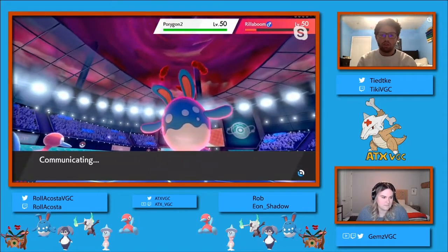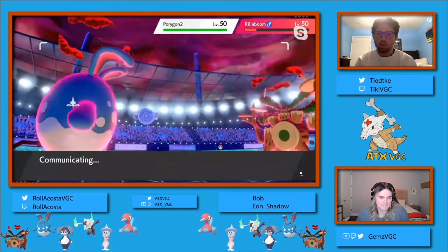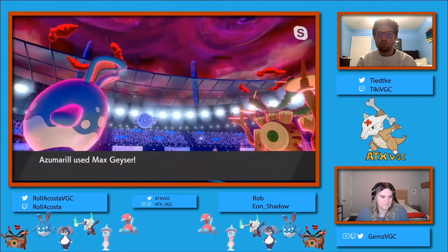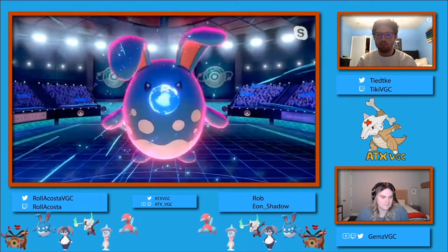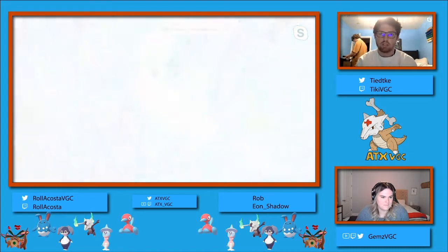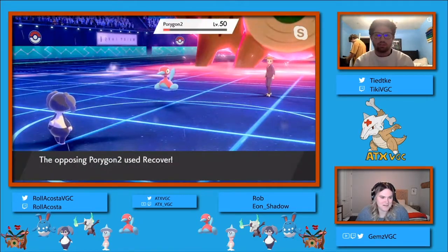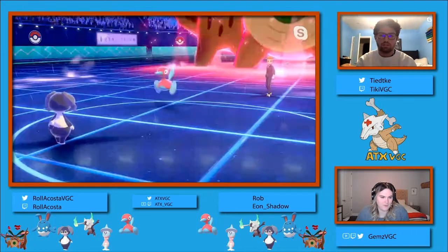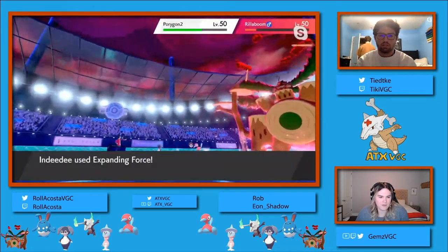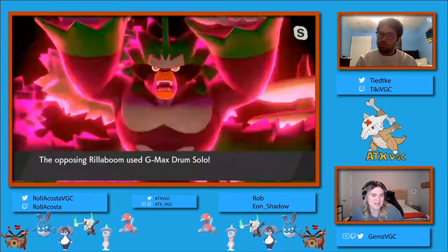I would assume that the fourth is probably the Indeedee on Ian Shadow's team, just because you want the Follow Me support with the Marowak and the Rillaboom. Although Hatterene could make sense, it probably doesn't make that much sense especially without the Indeedee. We see a Geyser doing 90% of that Porygon - that is a lot. The Porygon 2 will get that Recover off before Indeedee moves, but the speed interplay between Indeedee and Rillaboom is interesting since they're the exact same speed stat, so it all comes down to how they're trained. And it just lives that Expanding Force.